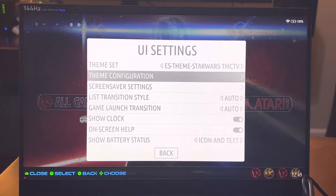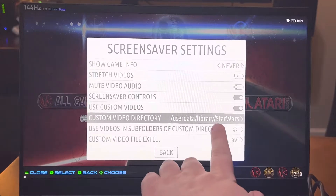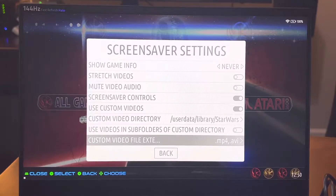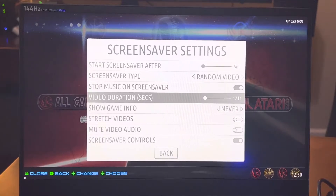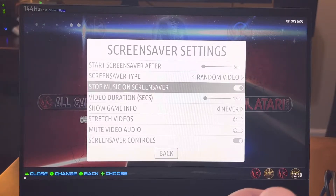As far as screensaver settings — screensaver is set to show random video. All of the custom videos are in this directory. If you want to see the full length or add your own into this folder, they'll just be added to the sequence — either MP4 or AVI. Video duration is set for two minutes, 120 seconds. You can increase or decrease it to your liking, however long you want the videos to come up. If you find shorter videos, you can replace them in the same folder. If you want shorter ones that are the whole video clip, that's cool too.